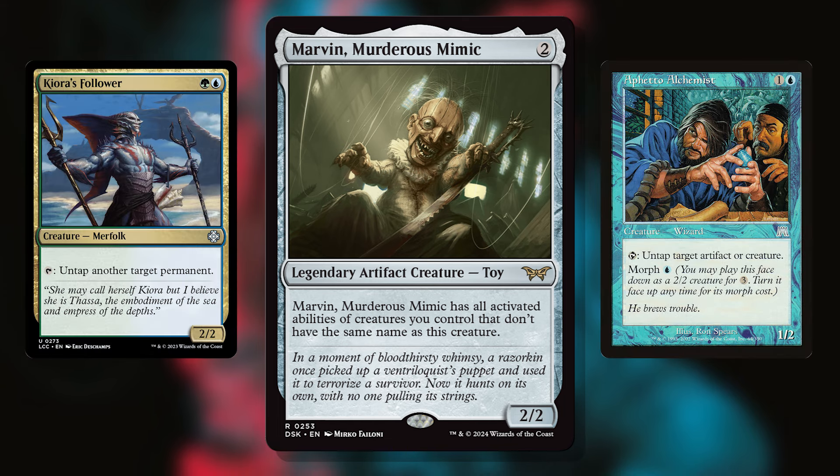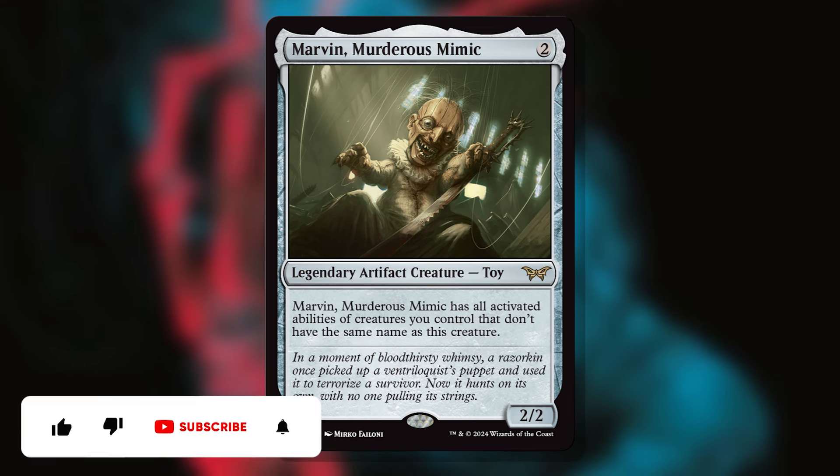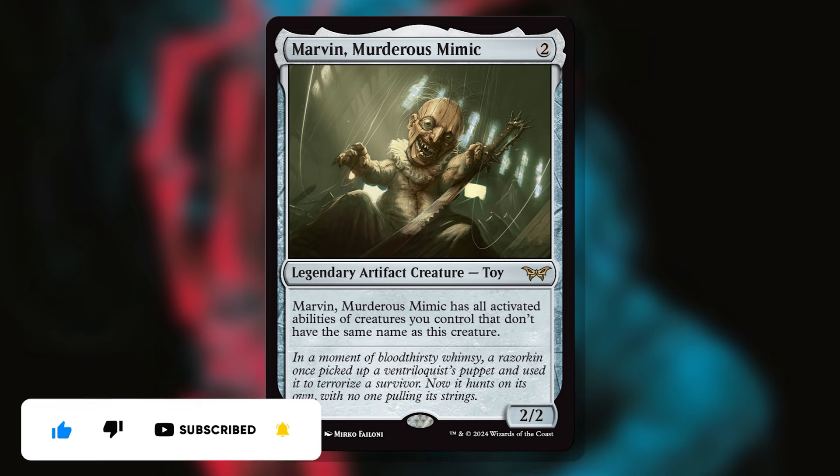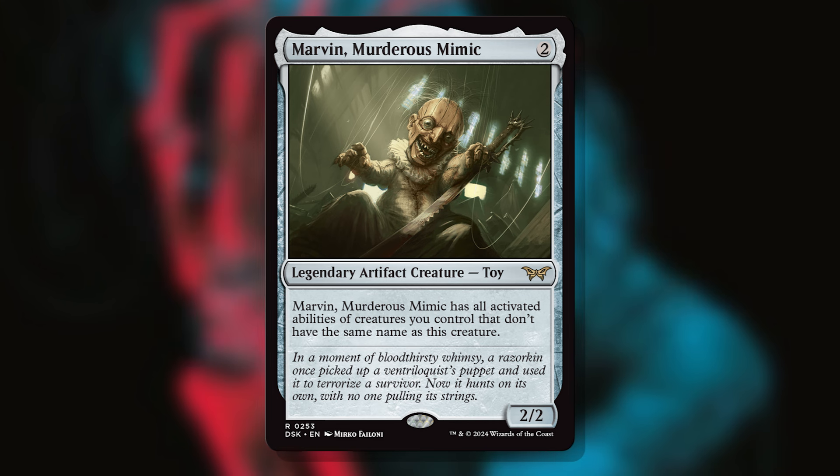A Kiora's Follower or an Aphetto Alchemist give you multiple permanent untaps. But the reason you need to have a copy in your collection is that he helps double up on very unique abilities of your commanders — specifically ones that require tap abilities. Abilities that don't require a tap, like on a Kinnan, Bonder Prodigy or Syr Sisay, Weatherlight Captain, don't require tapping so you can already activate them multiple times each turn. You don't need Marvin for that.